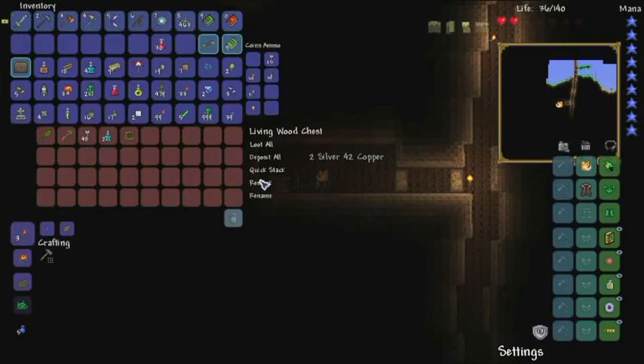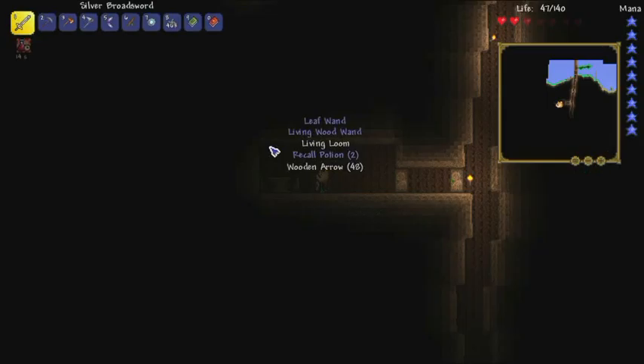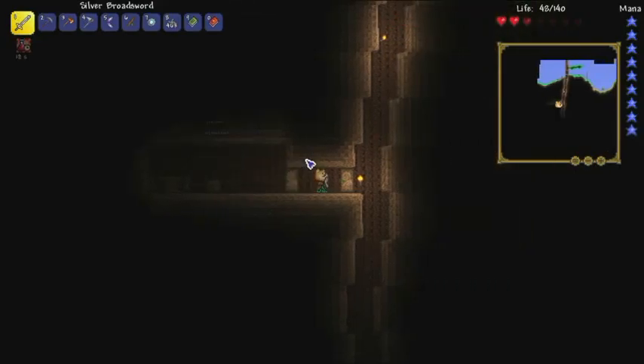Here it is — please let it be here. Yes! A living loom! We also got a living wood wand and a leaf wand. Perfect, perfect. Nice, nice, nizzity nice with a side of rice.